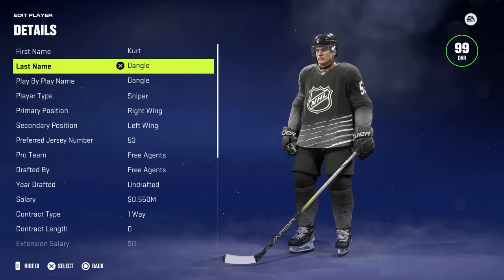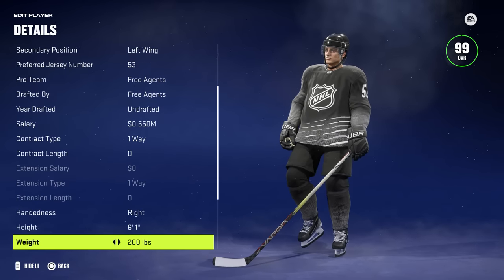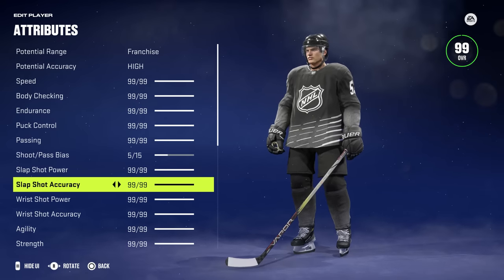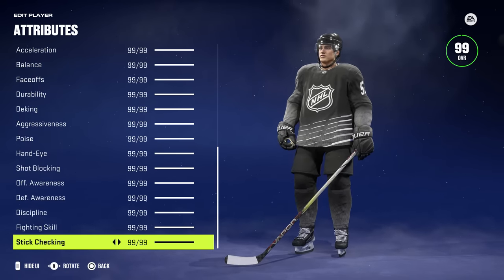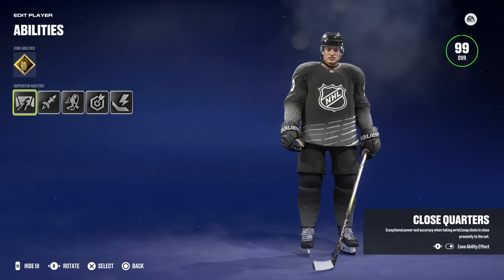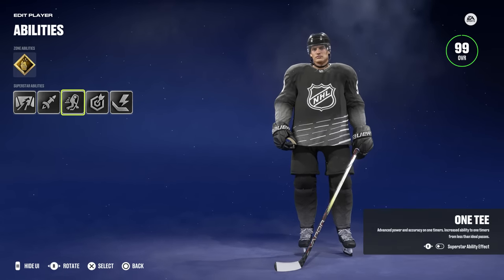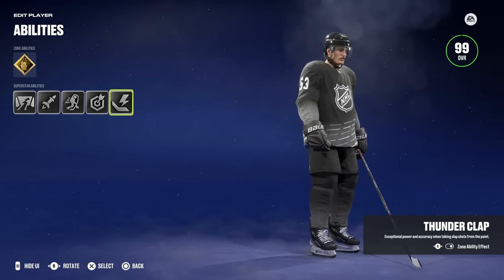Today we are going to be simulating the entire career of a 99-overall franchise player in NHL 24. The player will be entering the league with maxed out stats and a full career ahead of them. I've done this same simulation on at least the last two NHL games, so I'm pretty interested to see how this compares. Let's jump in and see what happens in this 99-overall player's career.